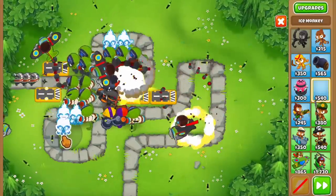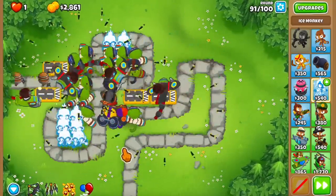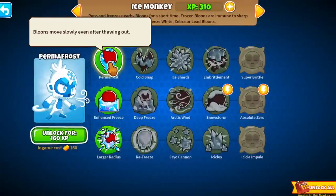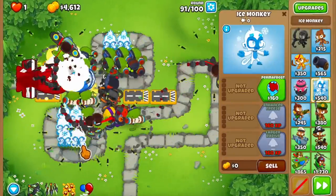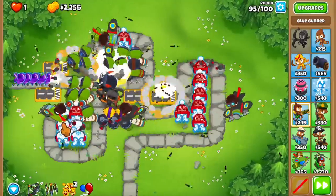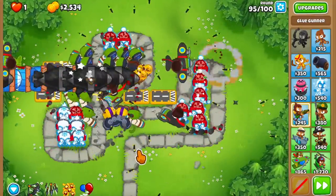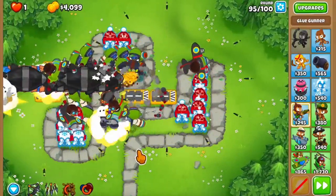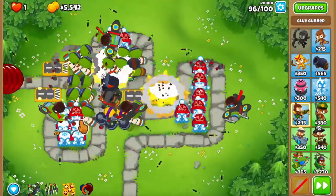If something leaks, we can freeze them in place and buy ourselves some time. But here's the problem - DDTs in the background. These ice towers don't have any XP on them, so the way to get more XP is to just buy a bunch of them and spam them across the map. I bought a bunch of ice towers and started upgrading them, but this is not looking good. I used the glue strike and the Sabo as well. I feel like we can beat round 95, especially with the glue strike helping the ninjas and Quincy do some damage.